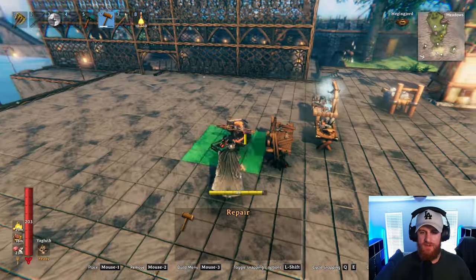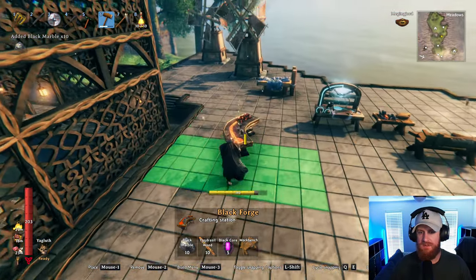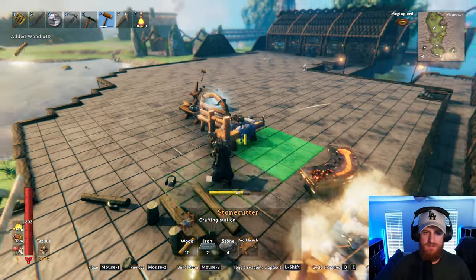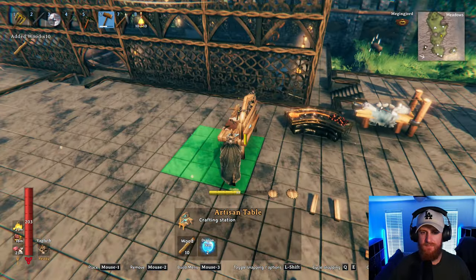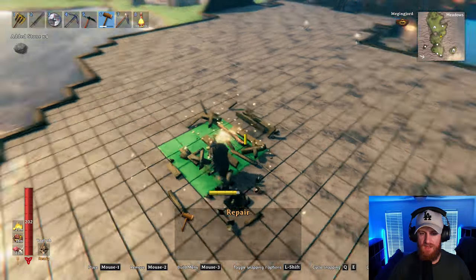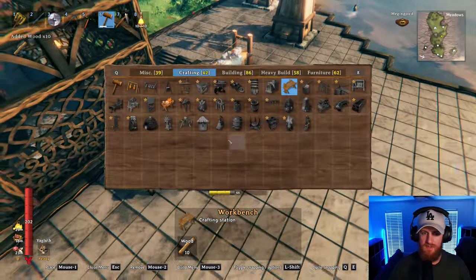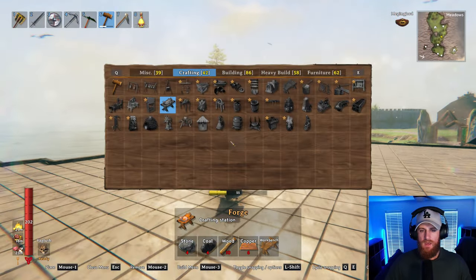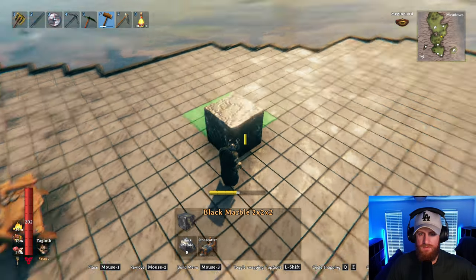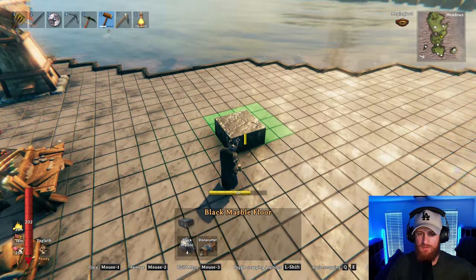I better do the refinery because it's going to take the most amount of space — I need to build it up. I wasn't thinking about that. Shuffle everything out of the way. But yeah, I'll clear this out and then I'll go and grab my black marble — I have plenty of — and build it up. Oh no, that's way too big. Actually I can make it out of black marble floor. Cool.